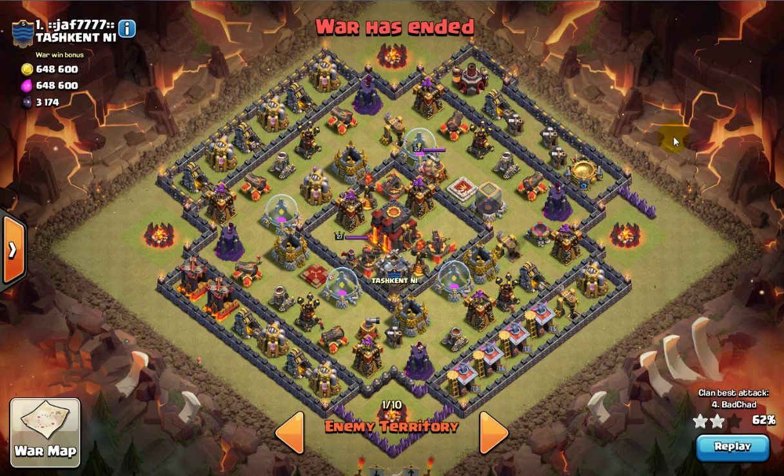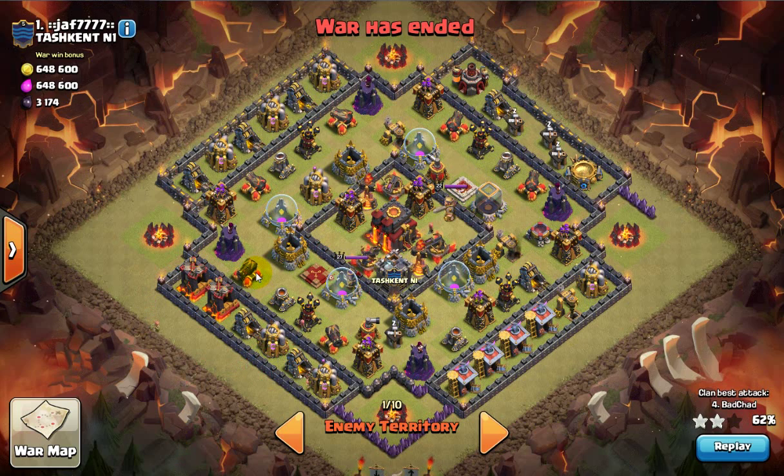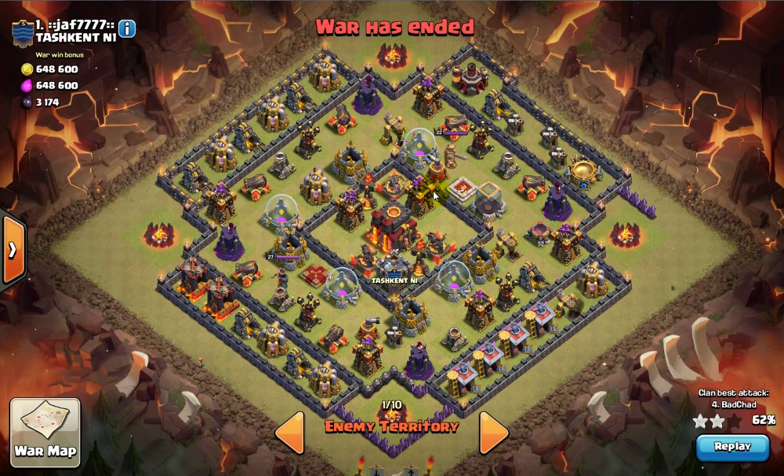Hey guys, this is Achieve3Star and today I'm in my Town Hall 10 account showing you another one of these square bases. I've had a video on this before, but it seems like we come across one of these same design bases very similar to this almost every single war. So I'm just starting to record them so you can see how consistent this strategy is. In these Town Hall 10 wars it's so important that you get two stars. It's hard to get three stars — you can go for it but there's a higher chance of failing, so I've come up with a safe two-star strategy for this base design.